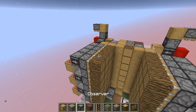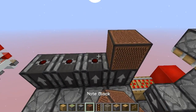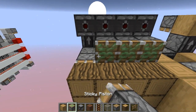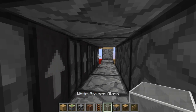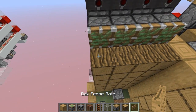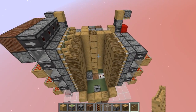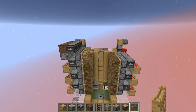This part is kind of optional. You can add another layer of blocks here and place more observers, then have your sticky pistons. Make sure to fill up the gaps. And in here you can have open fence gates to get rid of the saplings and also destroy the leaves from oak trees that grow at this height.